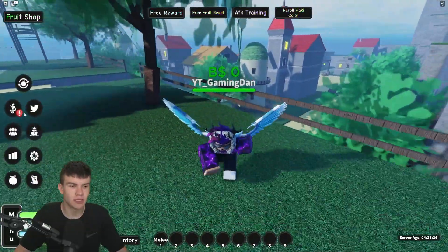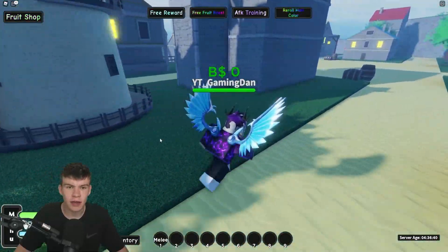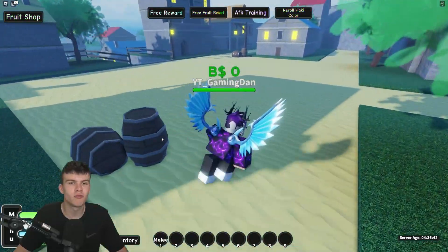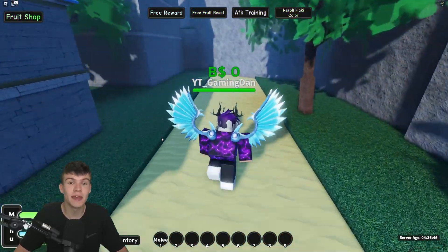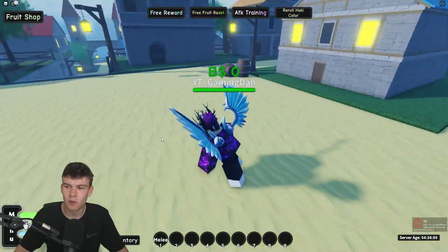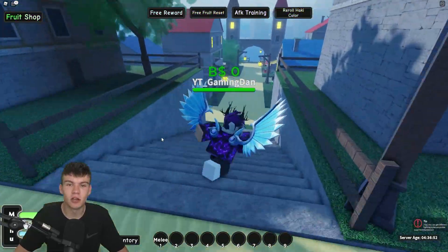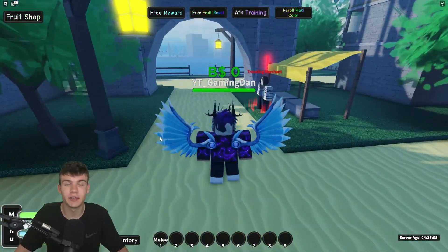We also have a new dragon fruit — Kaido's powers — and you can transform into a dragon, which is quite cool. And there's a new weapon as well: Kaido's club. Anyway, into this video I've got a bunch of working codes to show you all.